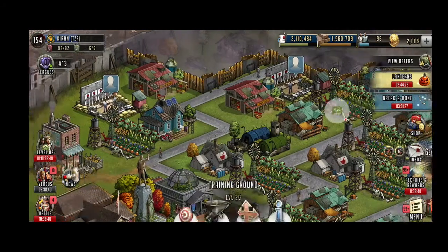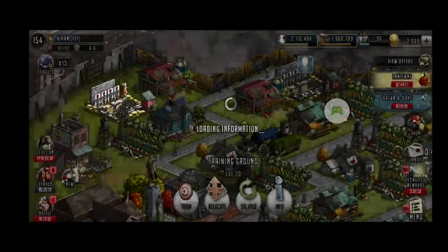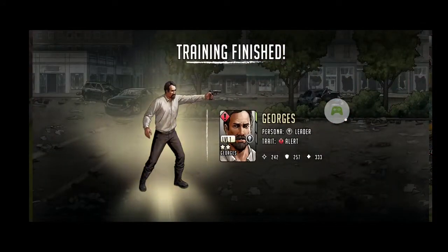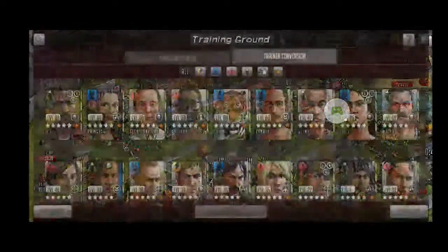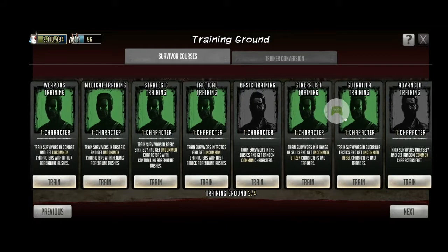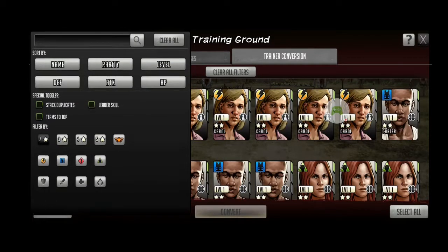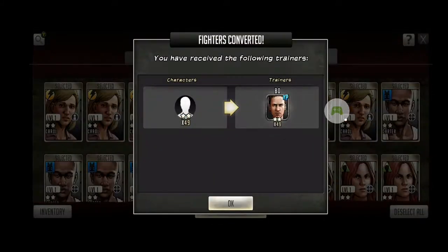So go to your training center - your training grounds. The key is to train two-stars, because you can convert the two-stars into the base-level trainers. If you go to the survival courses, you can see the first four: weapons training, training, strategic, and tactical. These give you basically uncommon characters, which are two-stars. You then go to train a conversion, filter only the two-stars, select all, and convert.